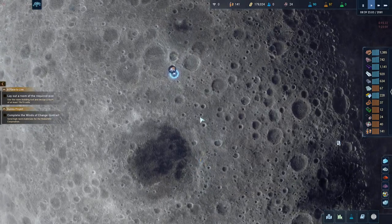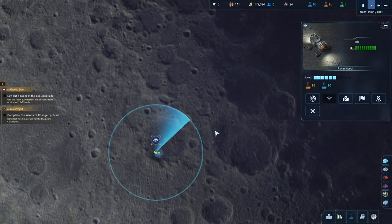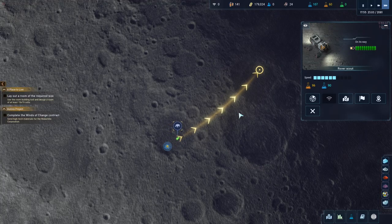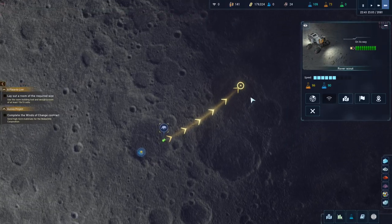Let's move the rover back down here. Actually, let's do a scan — oh, there's something up here! Let's go on a hunt whilst our base is doing the thing and filling the stuff up. Let's go find whatever is up here.